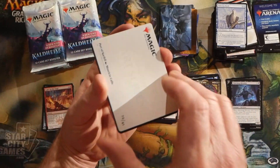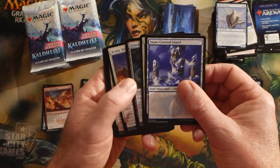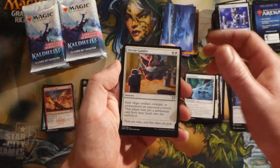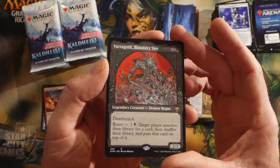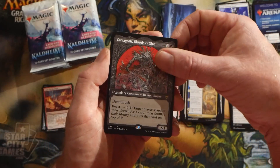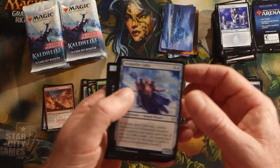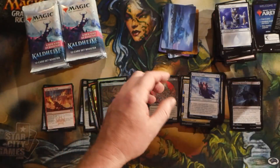Thanks again to Chris for sponsoring this box — Chris also sponsored a draft booster box video for us, so if that interests you I'll put that in the top right corner. His draft booster box was pretty solid. We have Yargoth, Blood-Sky Sire — a legendary demon rogue, a really nice rare showcase type frame there. We also have an Avalanche Caller, and a foil Esika's Chariot — a nice foil rare.